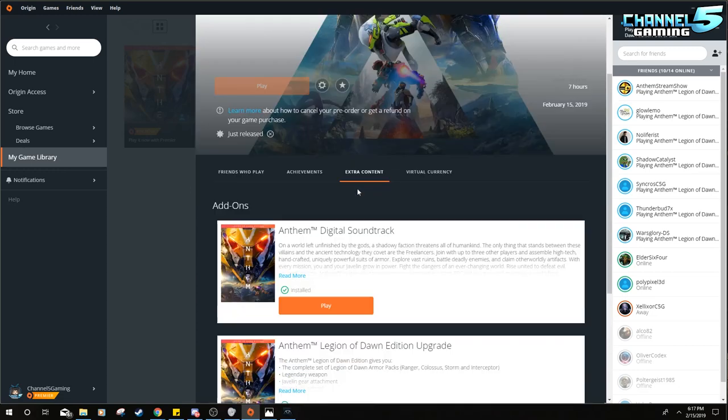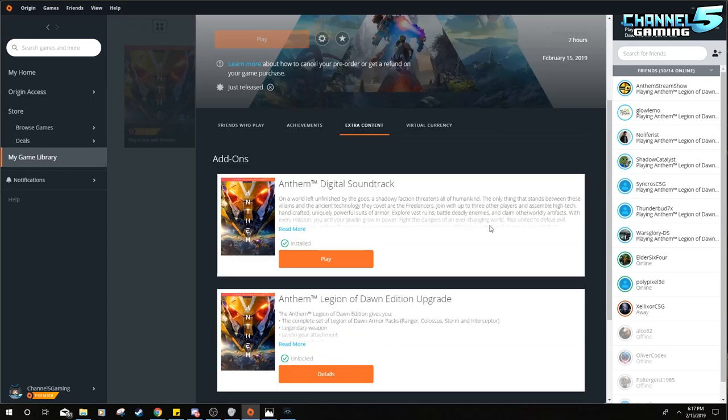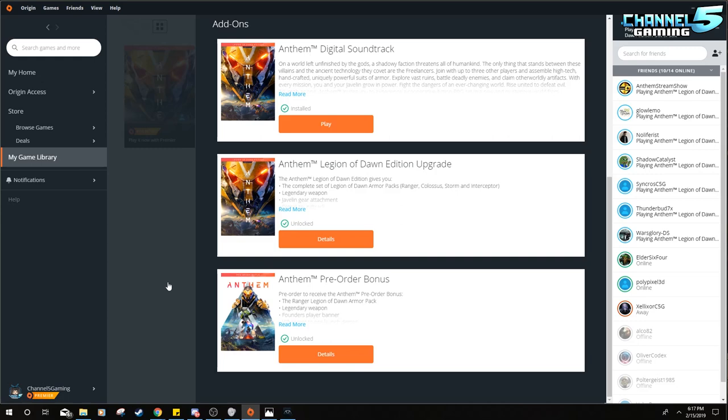If you pre-ordered the standard edition and then bought Premiere, one of Premiere's features lets you upgrade games for free. So standard edition is $60, Premiere is $20 — that's $80 — and then you upgrade to Legion of Dawn for free. You're paying a total of $80 for early access and the Legion of Dawn package. But I bought Legion of Dawn outright and then bought Premiere separately, spending $100 total and missing out on the free upgrade.